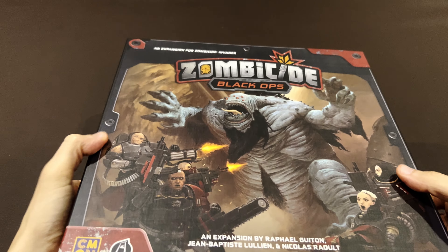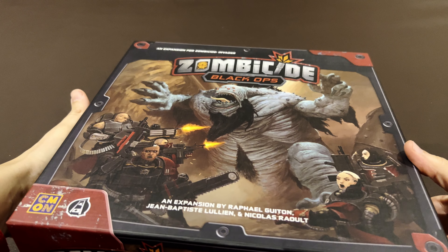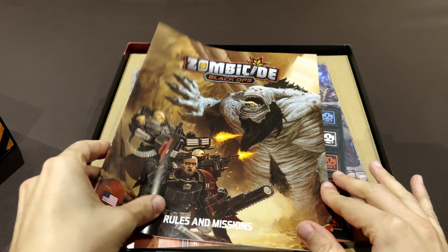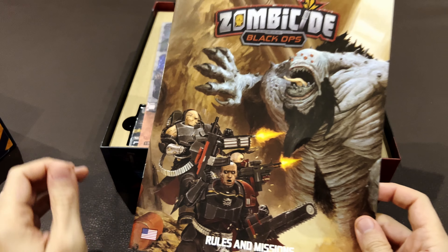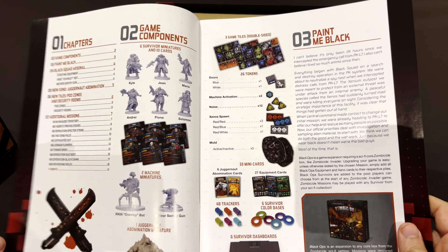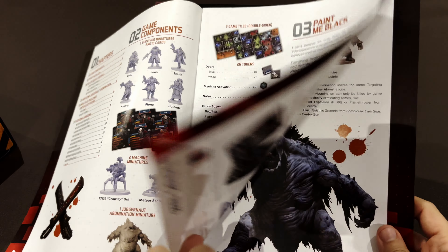Let's unbox it. It's not that heavy, but it's very stuck. Rules and missions — let's see how many missions you get here. The rulebook is exactly what you'd expect; it seems like it has the same layout as the other Zombie Side games.